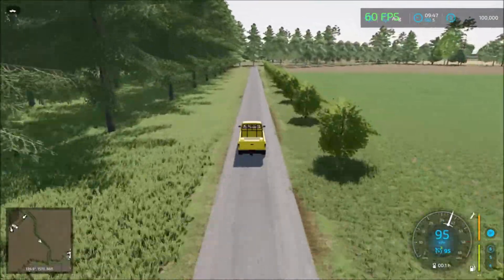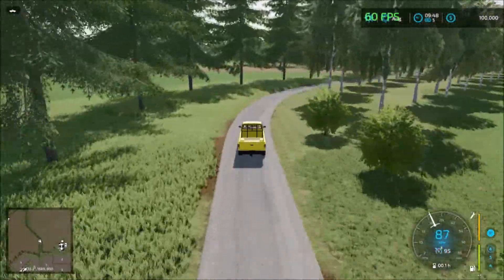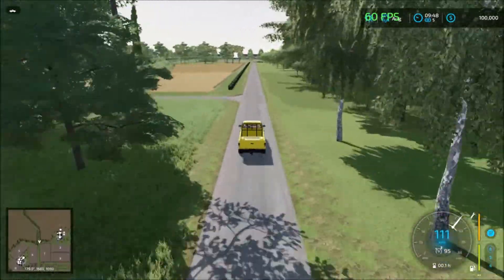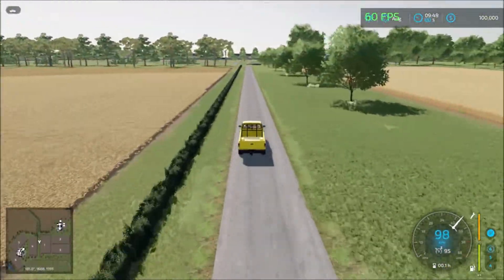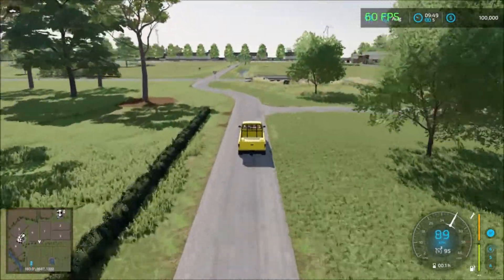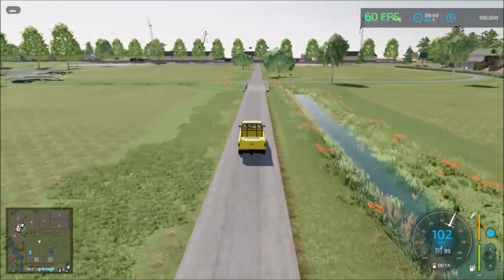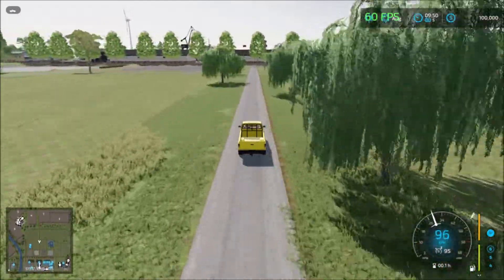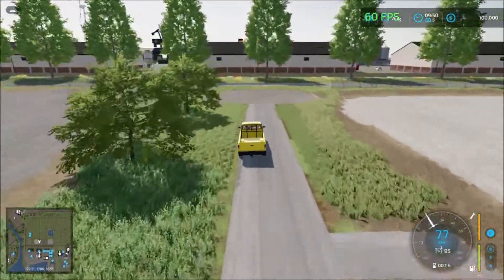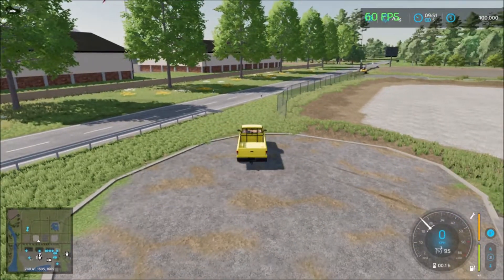Very nice design on this map. You have to see the trees and the areas there. We're coming back to the main area here — we took a 360 of the map. All the fields are down here. Oops, no road there — I'll just cut across the field here.